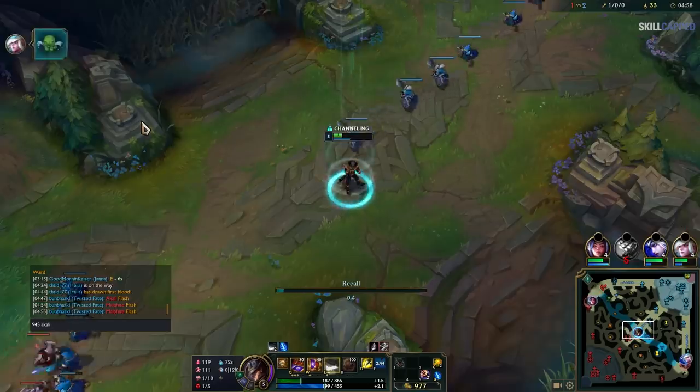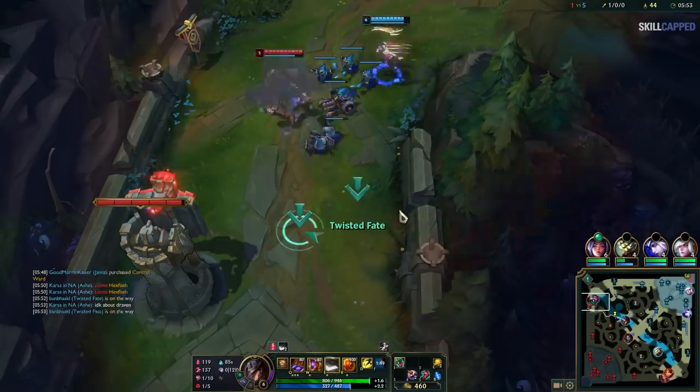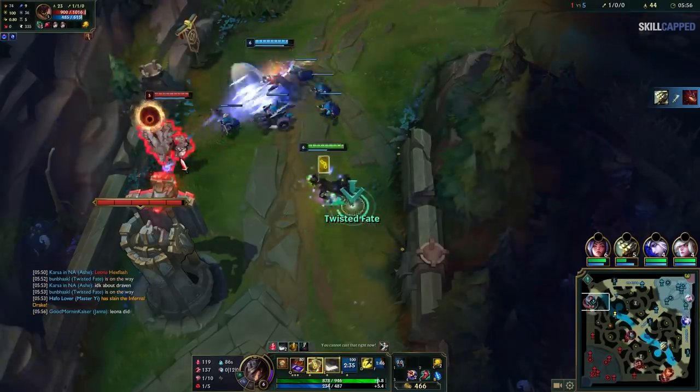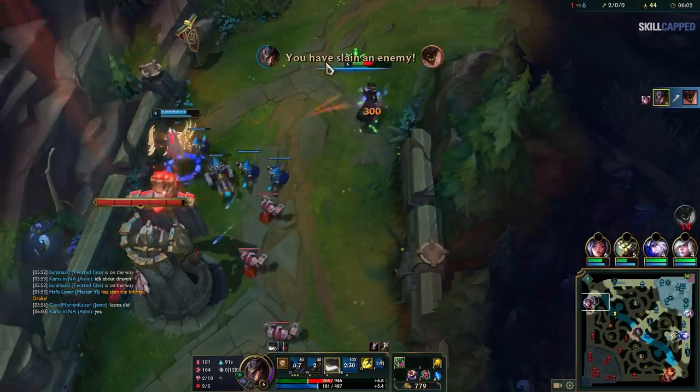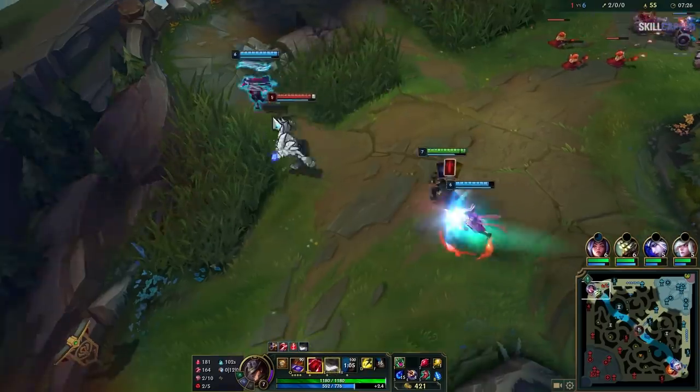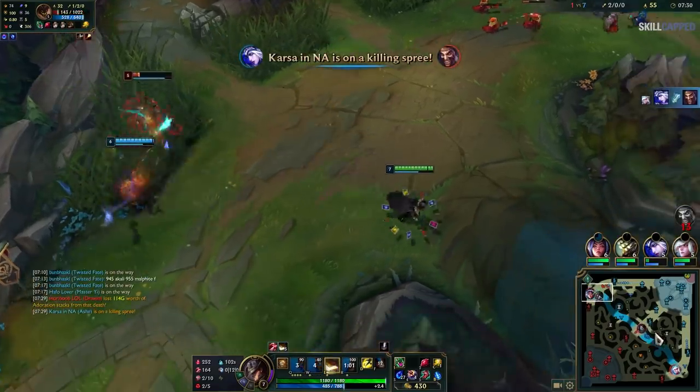Twisted Fate, having timed both Akali and Malphite's flashes, can now look to punish them severely. He can repeatedly gank Malphite with the knowledge that the big rock won't have his flash up until 9 minutes and 55 seconds into the game. Instead of having to remember that information mentally, he can clearly display it to his teammates so everyone is on the same page.